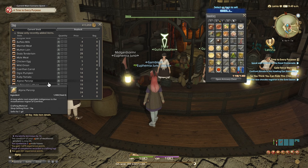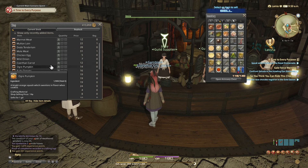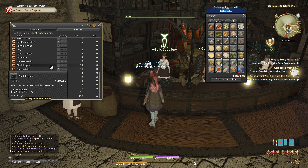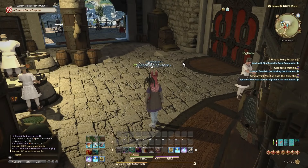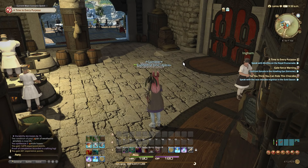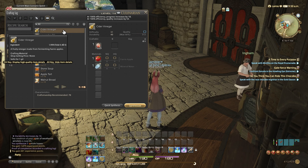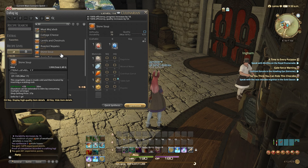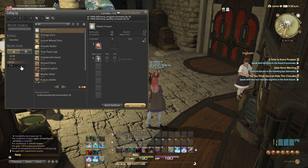A lot of these higher-level recipes I might have to start buying from the market. I remember watching a guide and it said the higher the recipes, the more I'll have to use other gathering and crafting classes, or just buy ingredients off the market. Cider vinegar needs a fairy apple, stone soup — looks like those are the ones I might not be able to make.